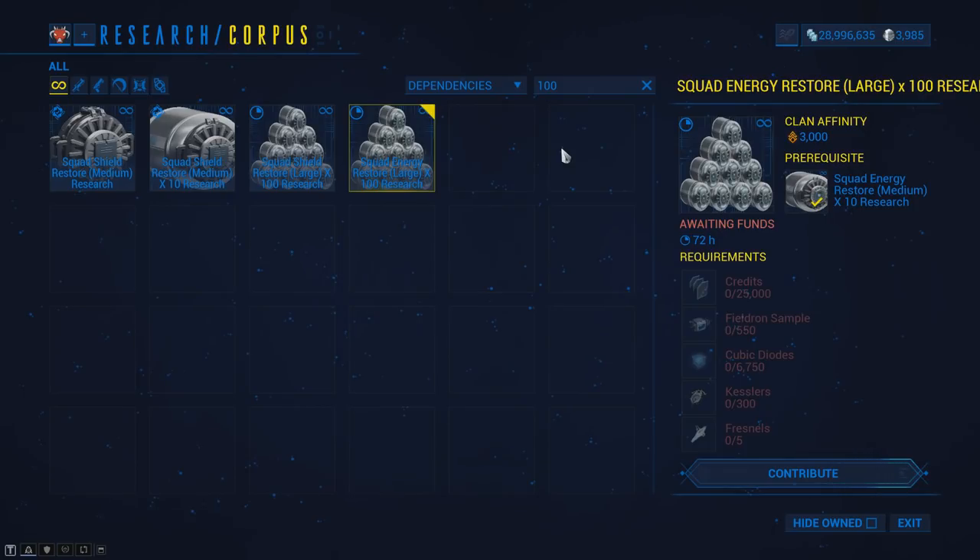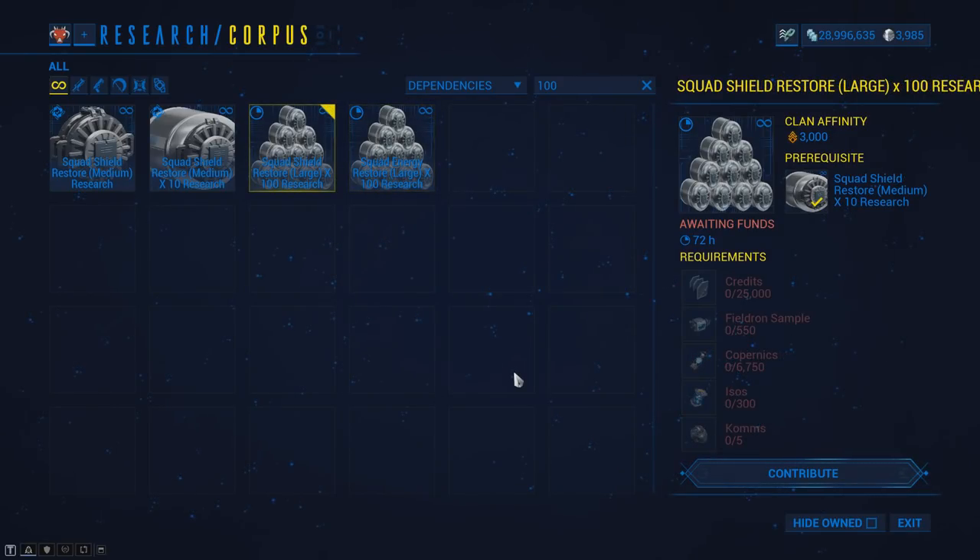The Energy Restore research can be found in the Energy Lab and will cost you 25,000 credits, 550 Field Drone Samples, 6,750 Cubic Diodes, 300 Kezlas, and 5 Fresnels. The Shield Restore can also be found in the Energy Lab and will cost you 25,000 credits, 550 Field Drone Samples, 6,750 Copernix, 300 Isos, and 5 Comms.